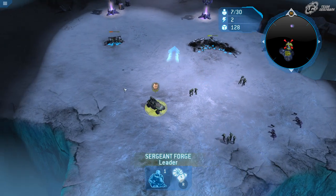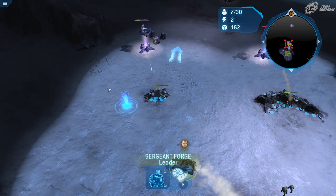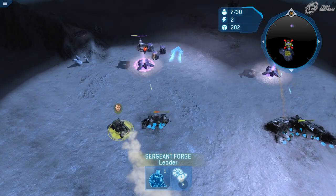Let's go grab some of these crates. It looks like these marines need a little bit of help, so I'll use the Y ability on them.